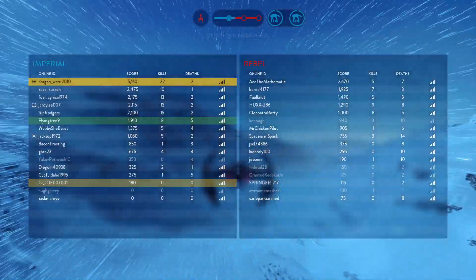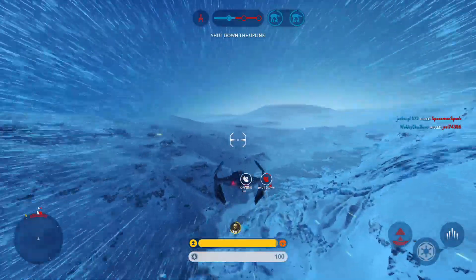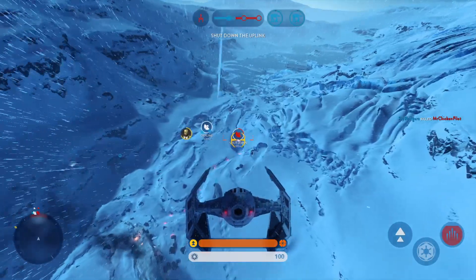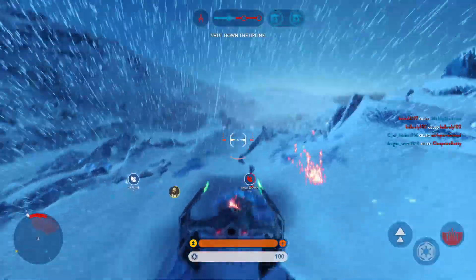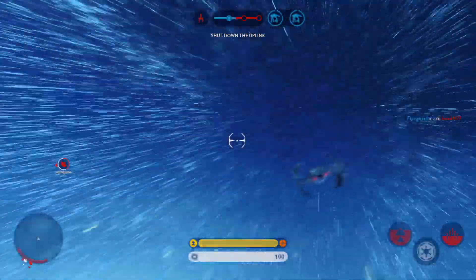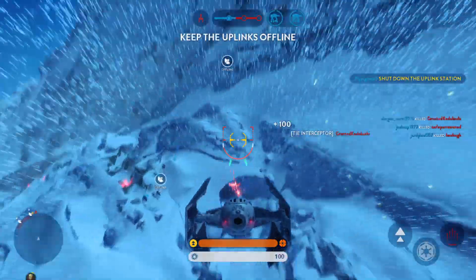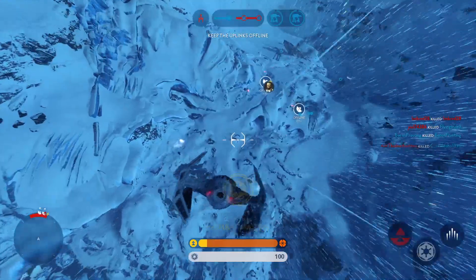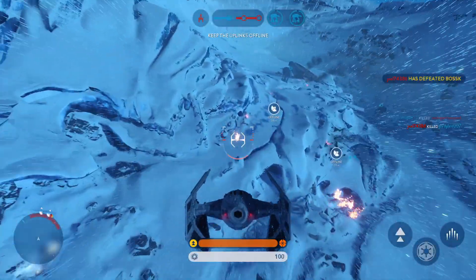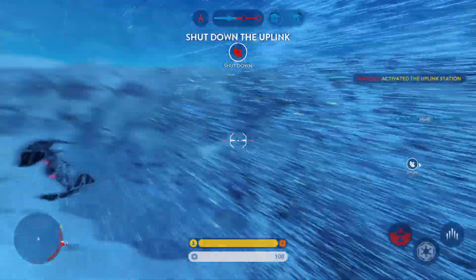Alpha group, we need air support. Alpha 16 in position. Rebel up, proceed as ordered. The rebels have taken control of the uplink station.